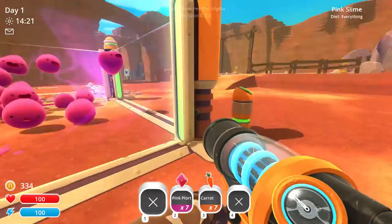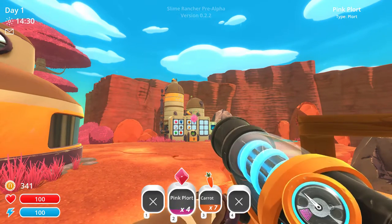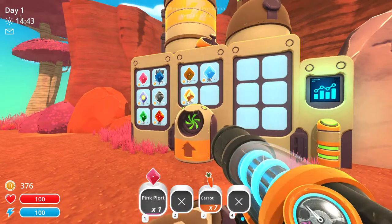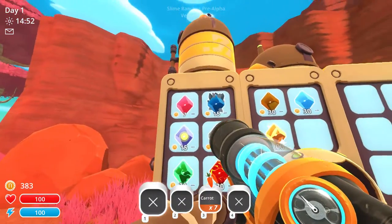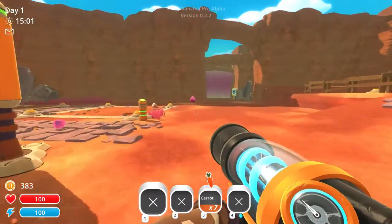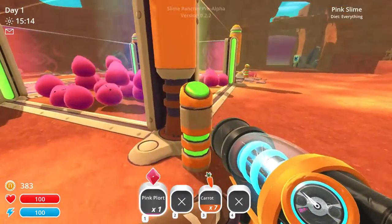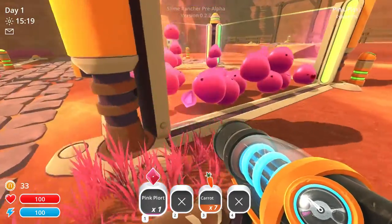Let's see if we can purchase some stuff from the plort market. This is just where you throw plorts. One of these guys escaped — get back in there. We've got another plort. We're going to get the automatic plort collector so that we don't have to go through there anymore and collect. Let's just feed these guys so we can collect some more plorts later. So there's nothing there — I don't know what these guys are for.